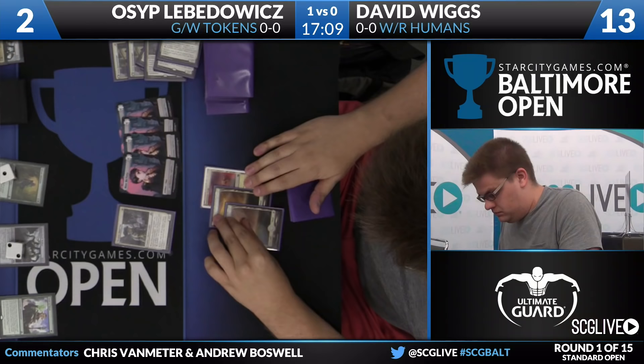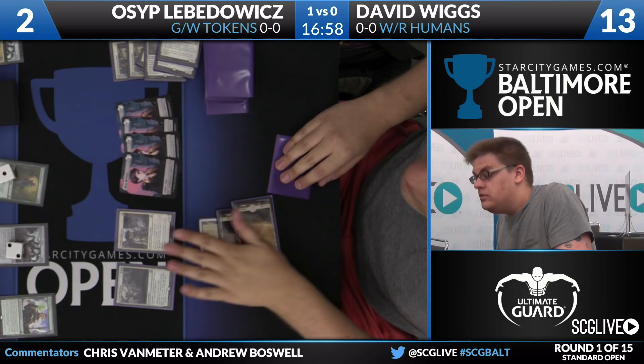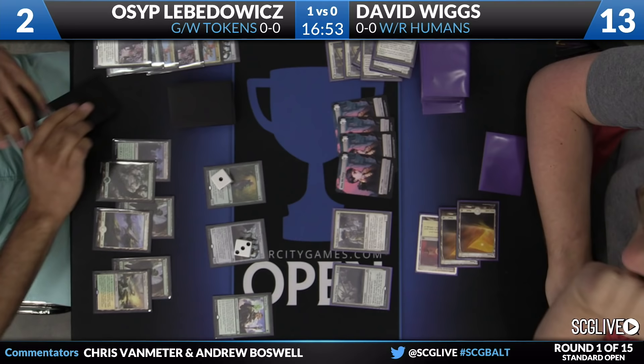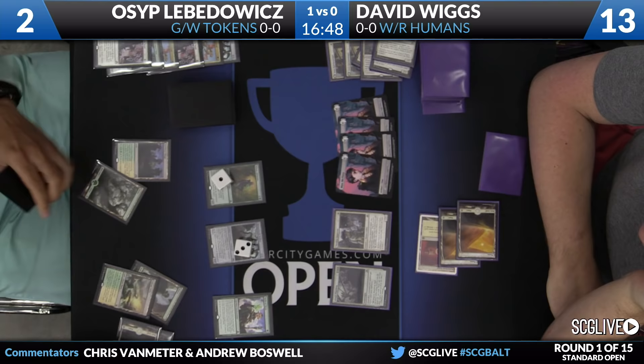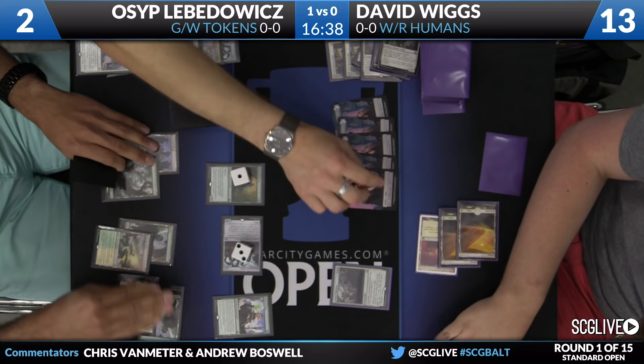Osep is just going to attack for five, knocking David down to 13. David is going to play Always Watching — maybe a setup to give him protection from a Dromoka's Command if he can find a Grift's Boon in the next two or three cards. Osep has another Declaration in Stone — swing for eight, put David down to five. Now this Sylvan Advocate is a lethal attacker.